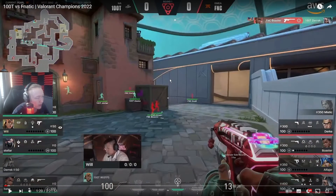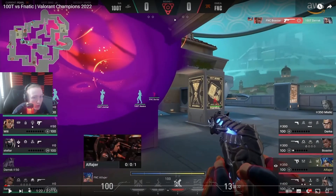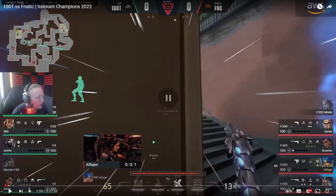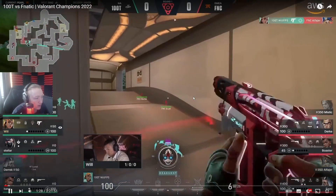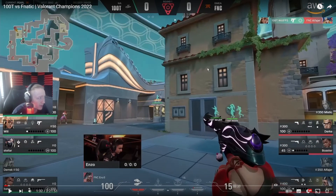This is where they get a bit unlucky. They know from the neon void that the attackers hadn't crossed from CT yet. Boaster tries to cross into halls, but Asana actually sees Boaster go into halls. They hear the neon go into CT, and Alfeo thinks Will hadn't crossed - but Will manages to get a kill on Alfeo without even looking at him.